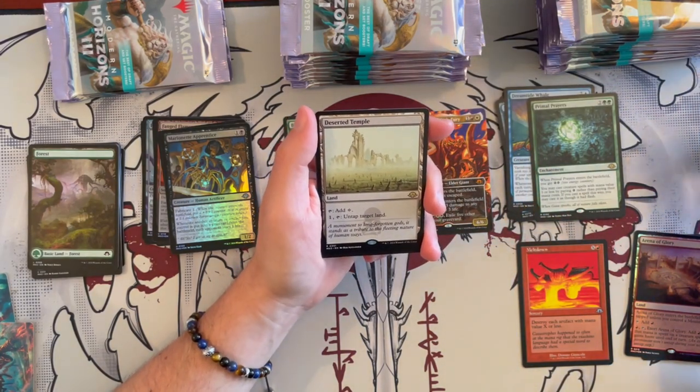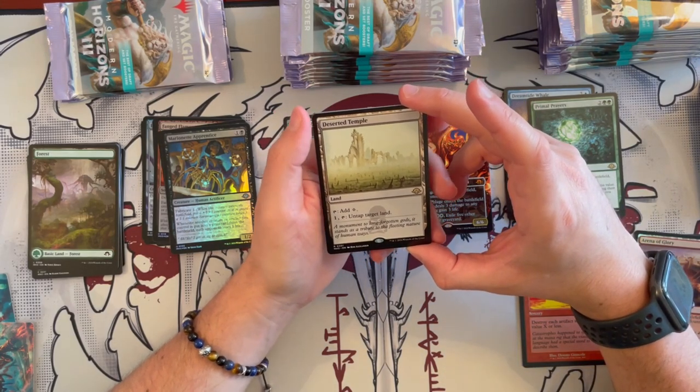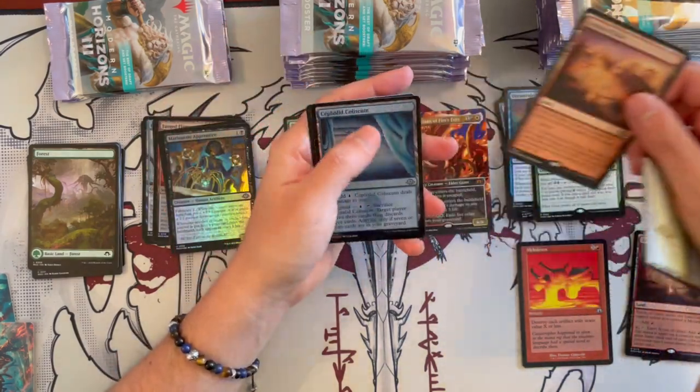The Cabal Coffers from Odyssey makes a return — tap to add 1 generic and then tap to untap target land. Very, very nice — nice to see you come back. And another Arena of Glory — that's pretty cool.